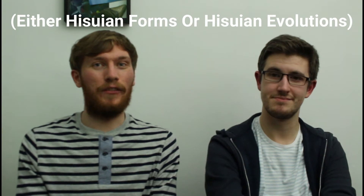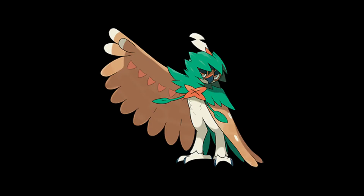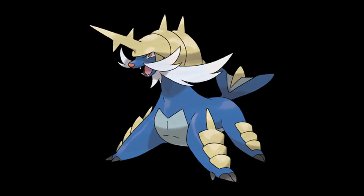There are rumours — in fact at this point it's confirmed — that the starters in the Legends Arceus game have new evolutions, and me and Alex have no idea what they look like. So me and Alex are going to draw what we think they might look like. There's Decidueye, Typhlosion, and Samurott. I'm gonna draw Samurott and you're gonna draw Decidueye. We're gonna flop this, but let's do it anyway.